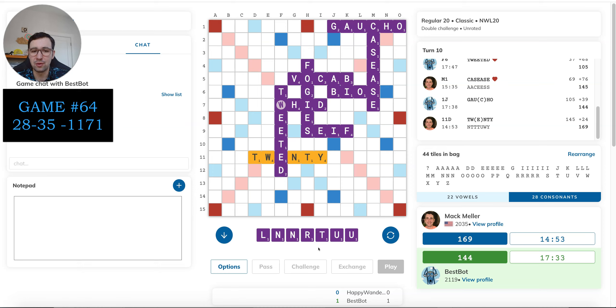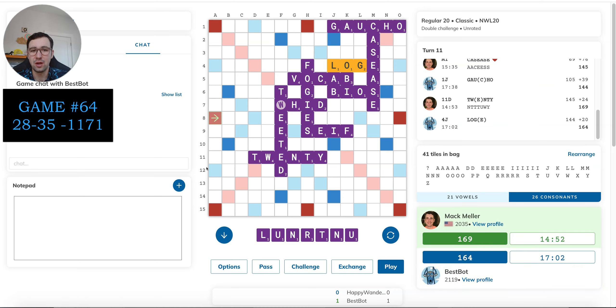Yeesh, that did not get better at all — two U's now. Well, at least I have another decent play if it stays open. I can play untrue over here and get rid of more of this garbage. This is just an ugly looking rack — two U's, two N's, all one-pointers. There's just nothing good about this rack. Hopefully that E stays open for untrue. Alright, good, it did. Untrue has to be right — unrule is not valid, only unruly.